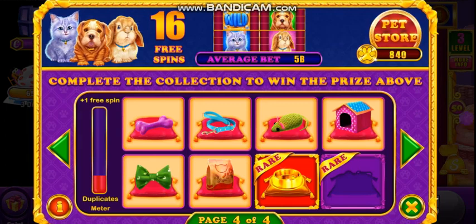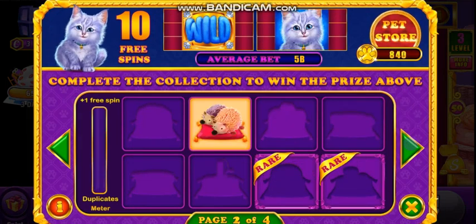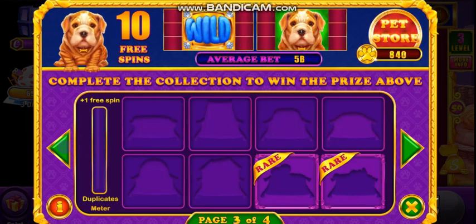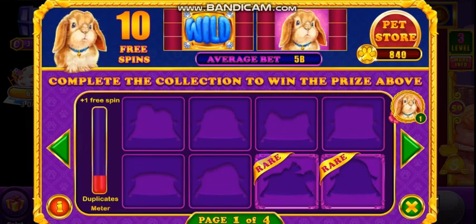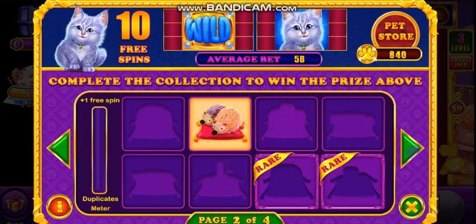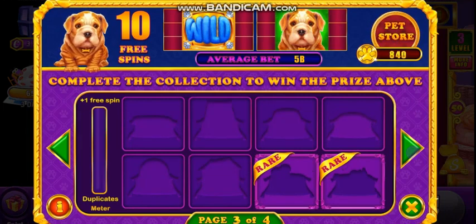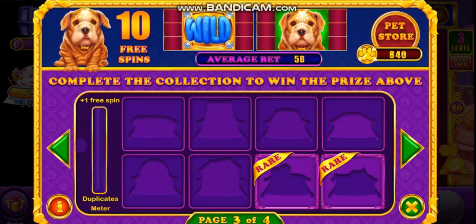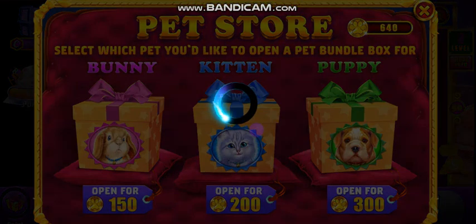I'm missing one rare object. I can choose whichever page I want. If you buy a bunny bundle you'll get objects for the first page and the fourth page. If you buy a kitten bundle you'll get for the second page and the fourth page. If you buy a dog bundle you get for the third page and the fourth page. No matter what happens, you get objects for the fourth page. I think I'll go with the kitty — I have enough to buy four bundles.